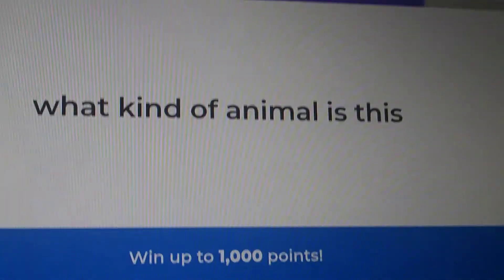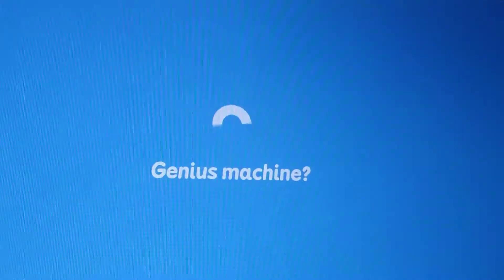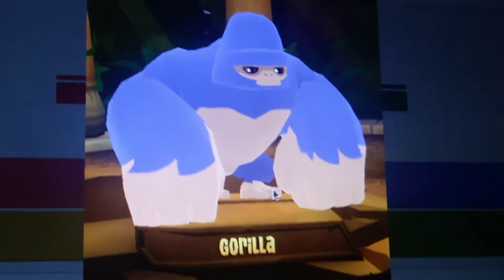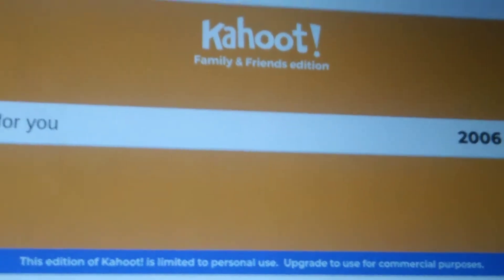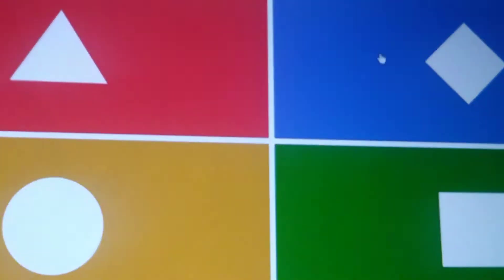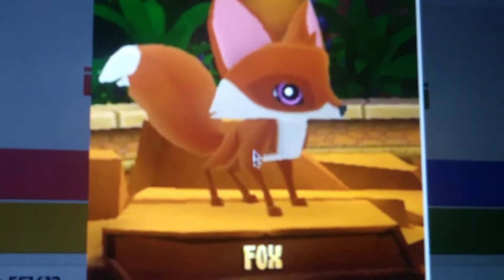Okay, what animal is this? Yep, that's a gorilla. That's a gorilla right there. It says it right there. Yeah. Okay, what animal is this? Yep, this is a fox. This is a fox.